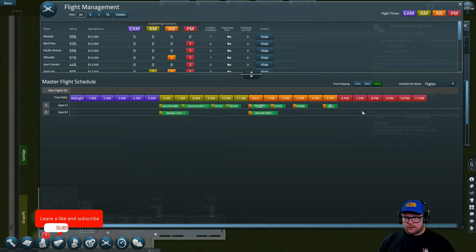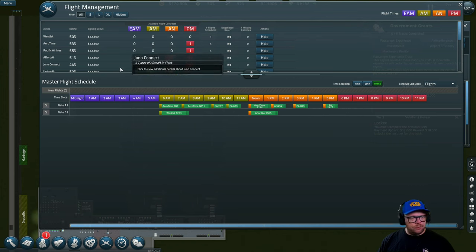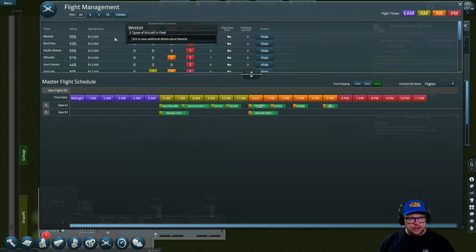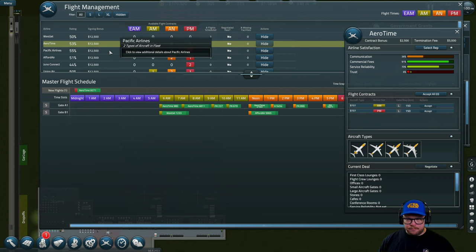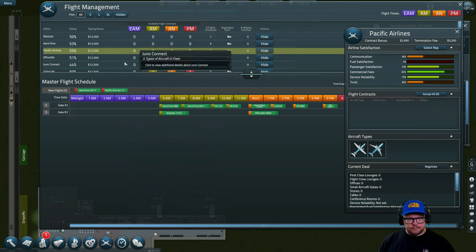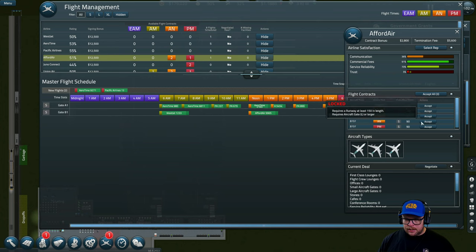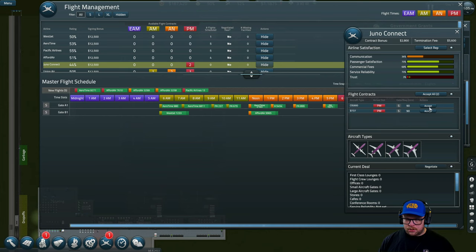Once we've done that we can accept flights. We literally have an hour before the cutoff time. We can't accept the large flights — they're all large. We've got one small one at the PM time and another small one at the PM time, and then we're going to keep going with more late flights.